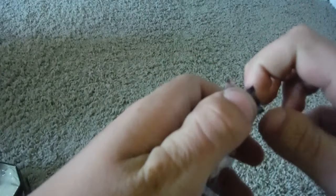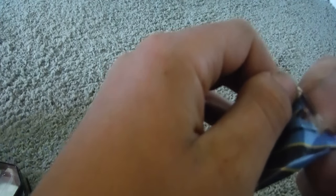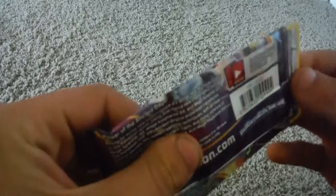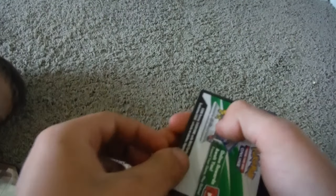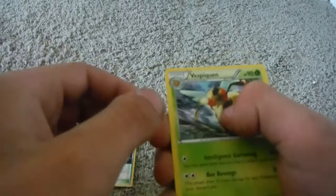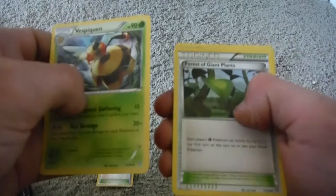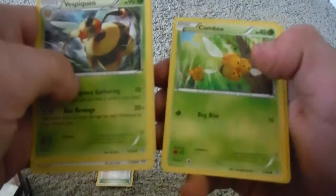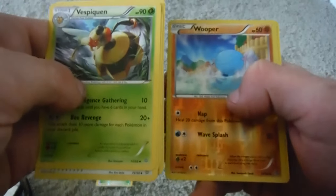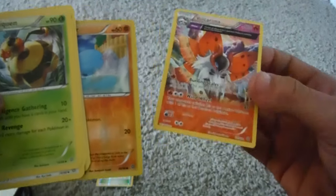Let's go ahead and open this Ancient Origins pack. I don't believe I have opened an Ancient Origins pack in over a year, probably over two years at this point. I can't even remember what all is in this set. We got a white code — hopefully that gives us some luck. Cards: Vespiquen, Forest of Giant Plants, Gloom, Malamar, Combee, Quagsire, Meowth, Spinarak. Reverse Holo of Wooper, and the rare is a Volcanion. My copy of this is all bent up, so that's pretty nice. Let's put that Wooper aside.